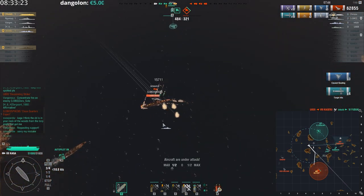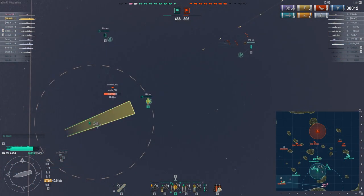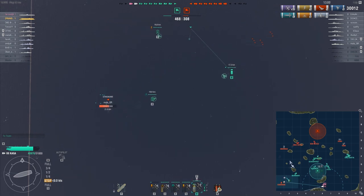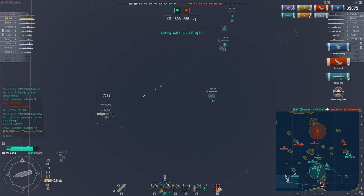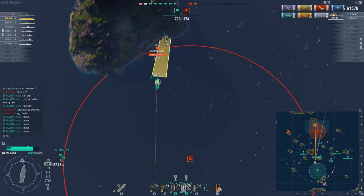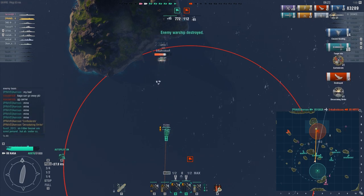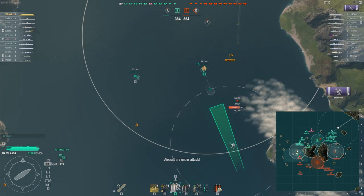If you do your torpedo drops right, you should be able to take out most targets in one shot or put them on very low health. However, you need to avoid enemy defensive fire like the plague. Due to Kaga's drop pattern, you have a lot of difficulty hitting anything when your torpedo bombers are under effects of defensive fire. Dive bombers should act as a follow-up for fires or to drop onto destroyers from time to time. Use your fighters to defend your fleet with strafing — if you're good at it, you'll still take out plenty of planes.